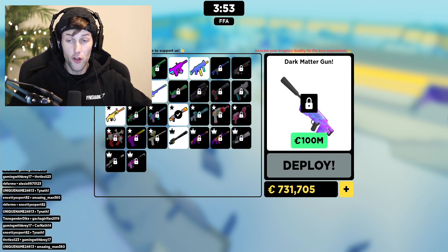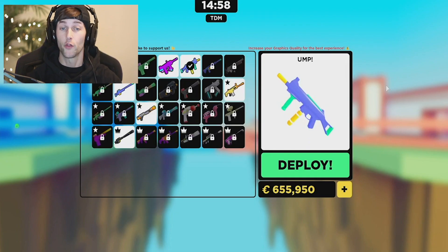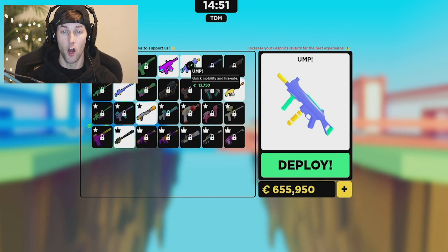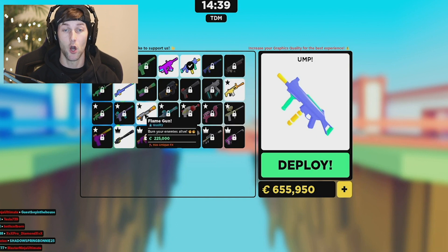So without further ado, let's play Big Paintball. There are two guns I personally like that are not snipers. There's the UMP — it's automatic with quick mobility and fire rate. It's pretty much your standard basic UMP gun. So we're gonna play a game with the UMP, and then I also have the flame gun.